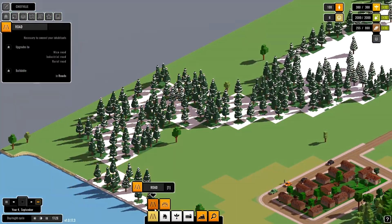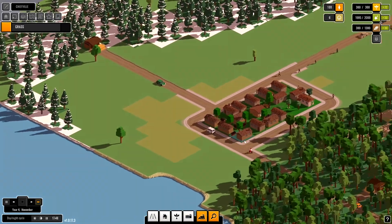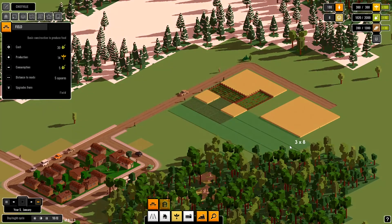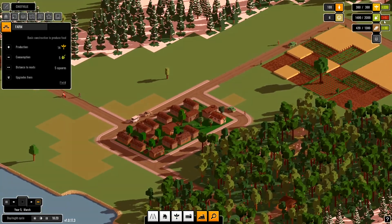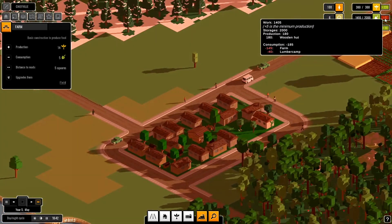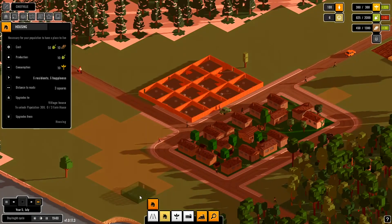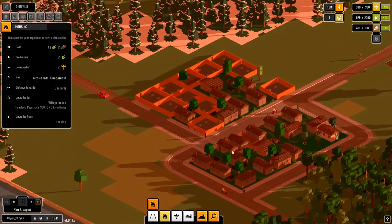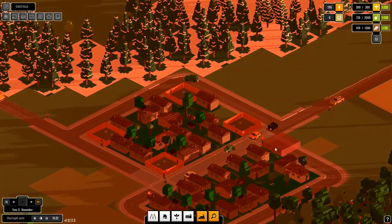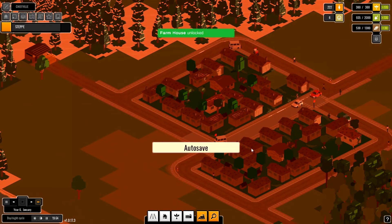I'm gonna make another lumber camp just to increase wood production — not like we need to, but never wrong to have it. As you can see now, I made a few too many fields, so our work output is now at the absolute minimum, which means I have to build more houses. Like a big quarter over here — leave that open, maybe for a park or some other buildings later on. And as you can see, it goes back up.